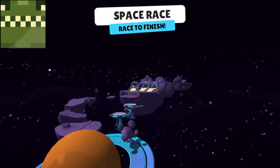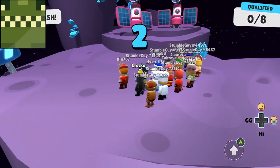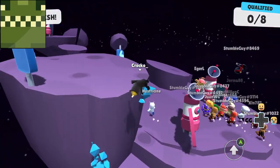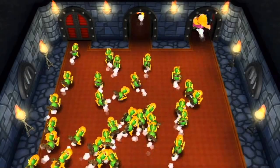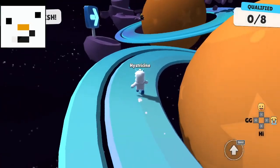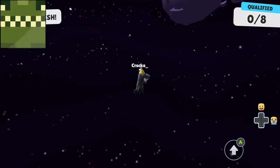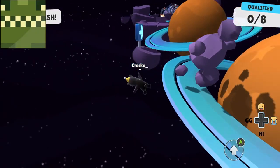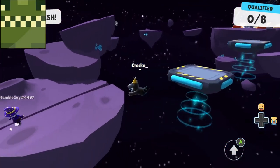Coming in at number 2 is Space Race — a really fun race. I love the anti-gravity and the space-related obstacles: rotating platforms and giant planets you must run around. Despite my usual disapproval of RNG outcomes, I quite like the ending where you must choose the right launch to reach the finish — it has a fun element of suspense and surprise. I really love the unique style this stage has and how fun it is to race on, and I wish the other races could have been as well thought out.